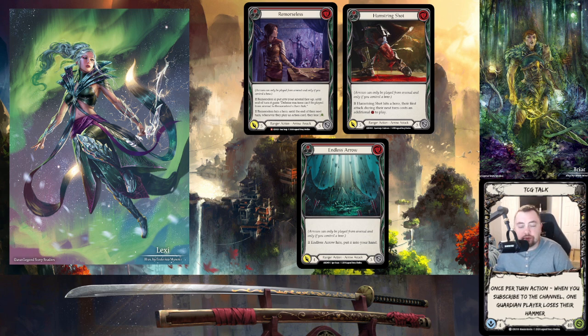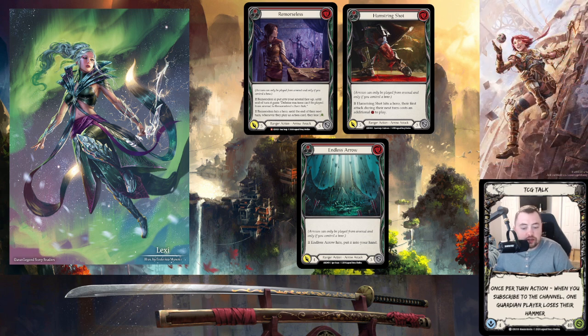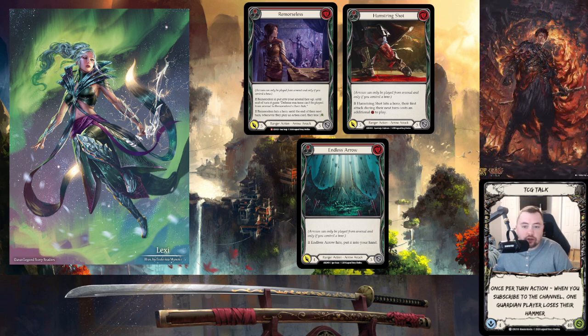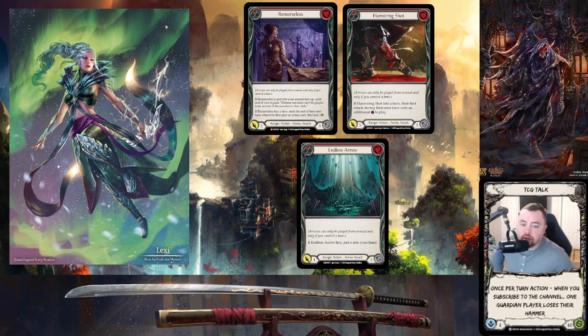Looking through recent Lexi lists, the core red arrows are typically heat seeker, falcon wing, endless arrow, searing shot, and drill shot at two or three copies. Where you see differences is some run three infecting shots, some run two; some run three remorseless, some run two, some run one — like Yuki Libender ran no remorseless. Some run one to two hamstring shots, some run three — it depends on what they think they need to combat.